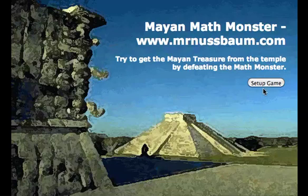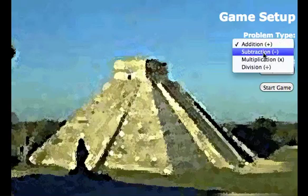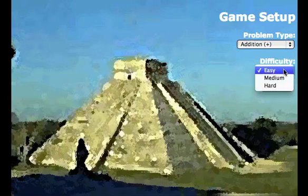The first thing you do is click Setup Game. This game is totally customizable depending on grade and skill level. You can choose from addition, subtraction, multiplication, and division. You can choose Easy, Medium, or Hard.